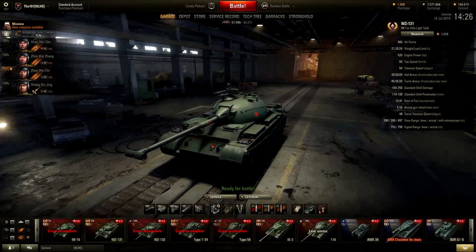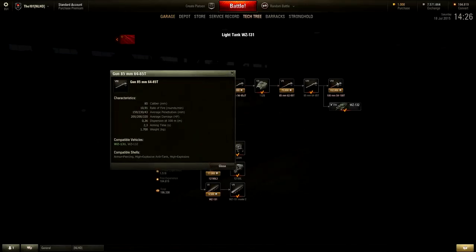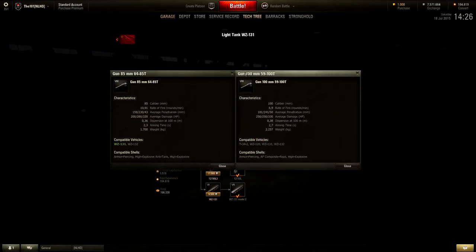The WZ gets a choice of two guns — an 85mm or a 100mm. Let's cover the 85mm first. The 85mm has a really high rate of fire, 159mm of penetration, 200 alpha damage, 0.36 accuracy, and 2.3 seconds aim time. It's a very good, quick-handling gun.